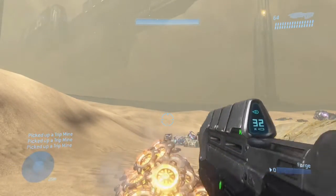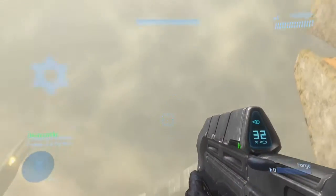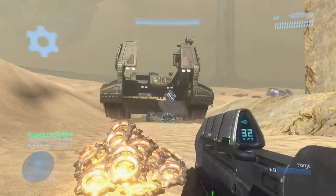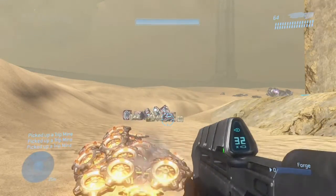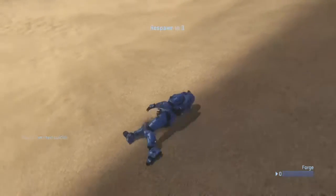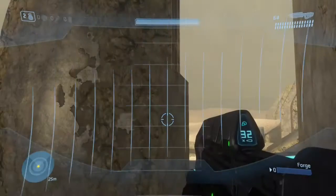And there's one of the little glitches you might see — the Elephant just completely disappeared. And it's back. And gone. There we are. Now that the trip mines are detonated, the map is overloaded, so the Elephant should fly now.